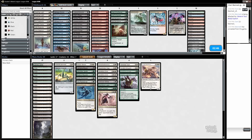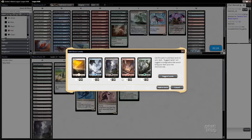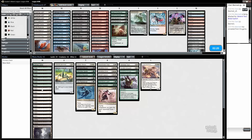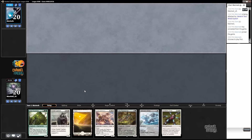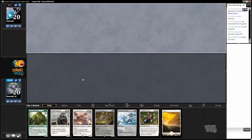Quite pleased with that. Something good happened to us here. Do we want to change anything? The tar snare would be fine, but I don't think we actually want to bring it in just because casting it is such a pain. Smite the Monstrous looks bad, we'll cut that. Let's just add another land here.